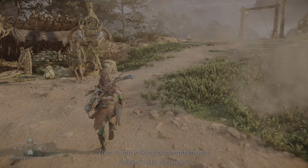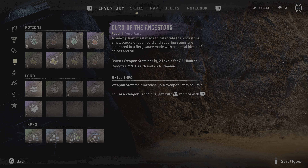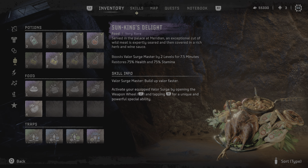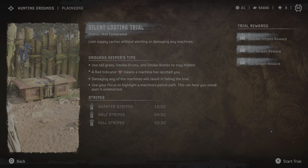So now I'm ready. I got this thing. Do I need the Sun King's Delight? Let's see — it's Valor's Search. Let's start with the trial. Silent loading trial: load supply crates without alerting or damaging any machines. And I'm going to try to do this HUDless, at least to start.